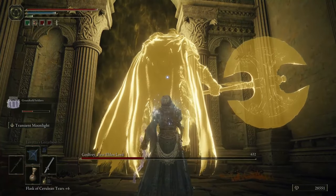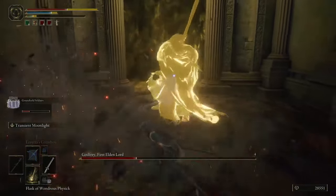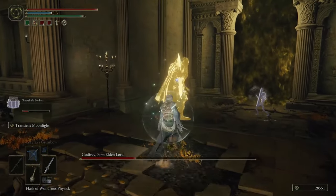His foot stomp is a pretty generic attack that he'll use multiple times during the fight. You'll know it's coming when he lifts his foot, and as soon as he does, you can basically just roll and you should iframe the attack every time.